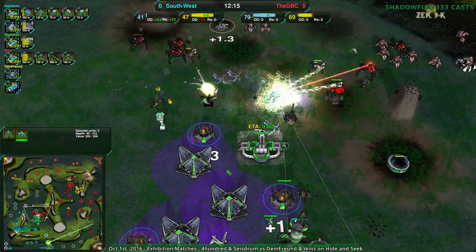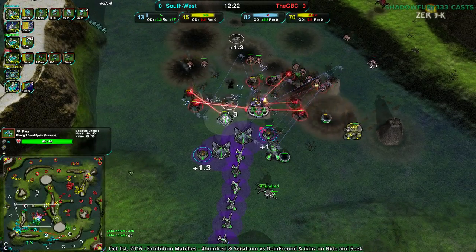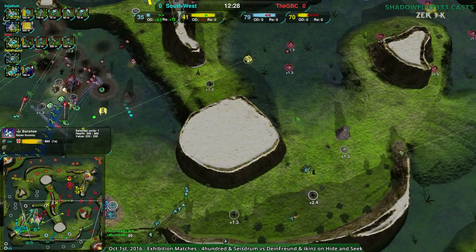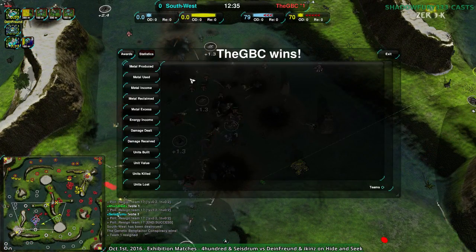The infiltrator isn't able to do anything. The venoms are getting lucky with their splash damage — but it worked. This is going to be game. GBC pushing in, getting rid of 400's base. Sidestrum clearly trying to deal with everything and actually doing a decent job getting rid of the banshees — they finally had their anti-air pay off. Unfortunately that comes at the cost of the match as a whole.